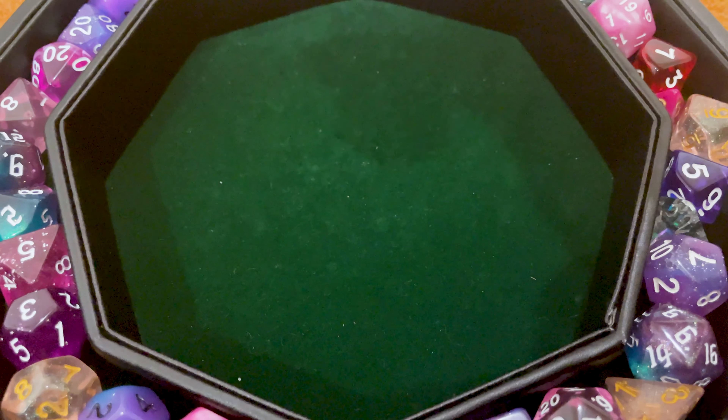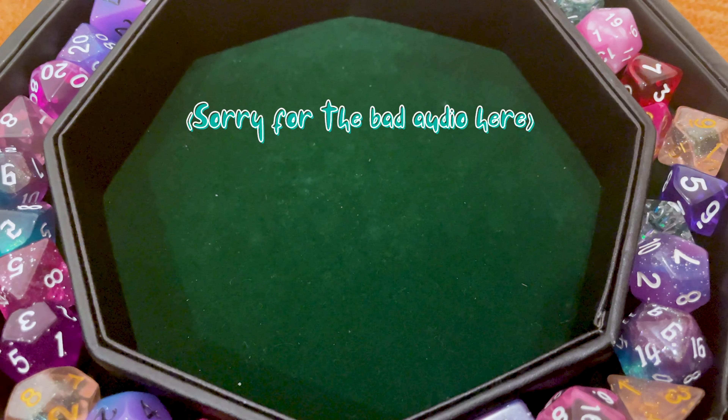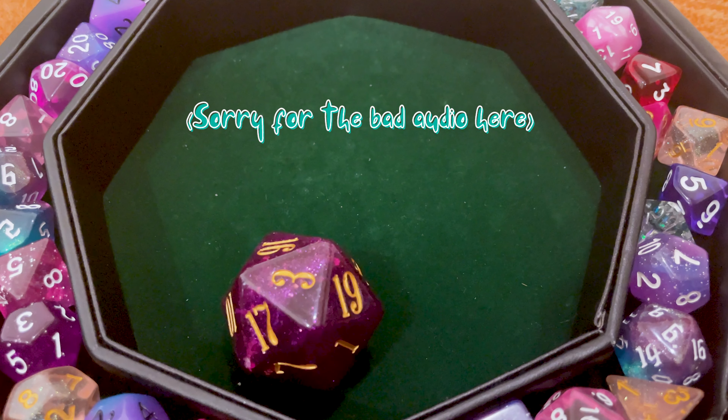When it comes round to your turn you roll a d20, and if you get above a 10 you succeed on your death saving throw. But if you roll under a 10 then you fail. If you roll 3 fails before somebody can heal you or stabilise you then you are dead — gone. But if you roll 3 successes then you are considered stable; you're still unconscious but you're no longer dying.